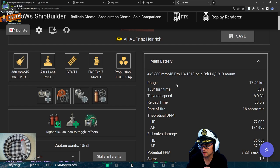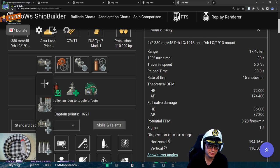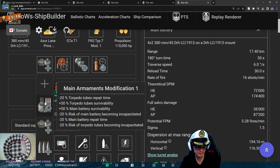Let's take a look at your build. You've gone for auxiliary armaments mod, damage control, secondaries, and damage control again. There's only one thing I would consider doing differently, and that would be in the first slot — I might choose to go for main armaments mod 1, simply because you've got torpedoes and you don't want those torpedoes to disappear on you. That's a good point.